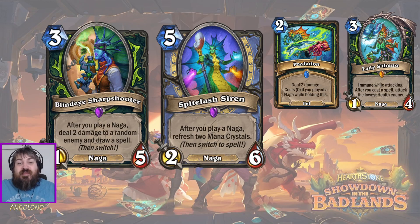Lady S was nerfed and she's only going to do 1 damage per spell. But if you chain out 4 or 5 zero-cost spells, she's going to hit pretty hard. She's also hitting the lowest health enemies, so she'll start knocking enemies off the board - which means the 2 damage from Sharpshooter goes randomly, ideally to the face. I definitely think this is a lot weaker than Spitelash Siren, but it's still pretty aggressive, and there is an aggro Demon Hunter deck out there that will slot this Naga package in.